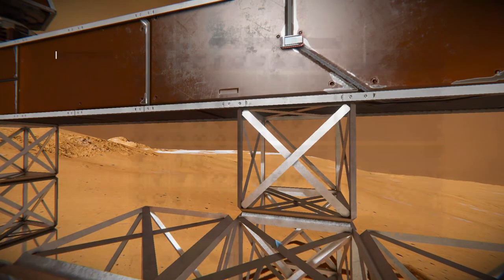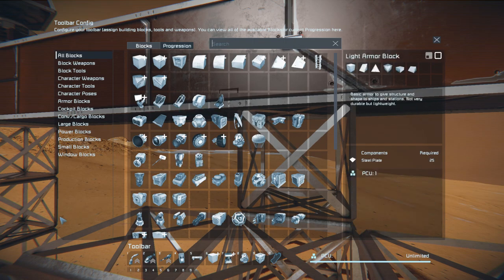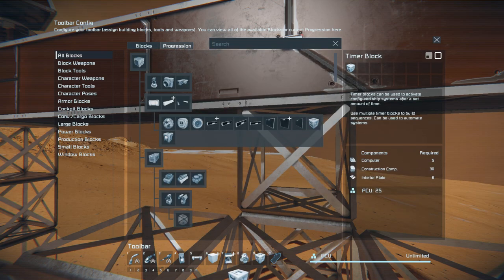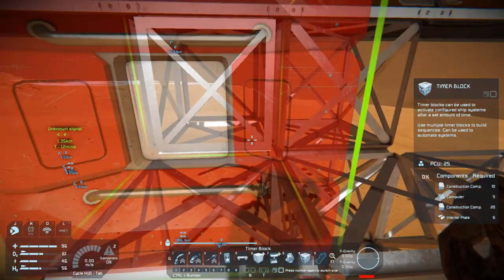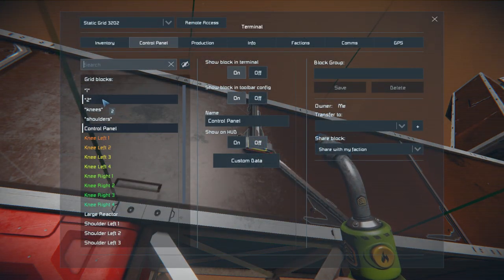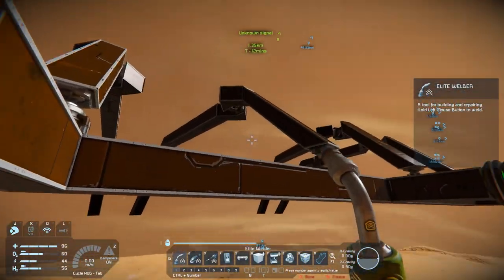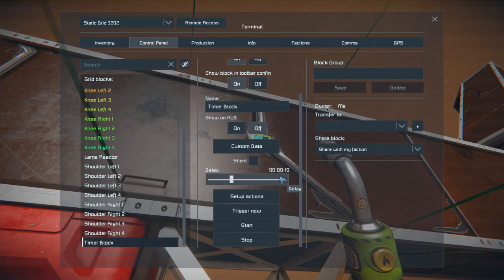I'm about ready to do a quick test. I'll throw a timer block down for now. I haven't set it up to a four-way movement yet — this is just the shoulders being tested. The knees are going to be fairly simple because it's just a matter of how high I need them to go up. Oh, I already had a timer block here — almost like I was planning this. And I already had enough. Right now I've got it grouped into groups one and two.